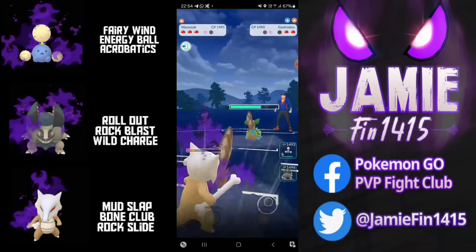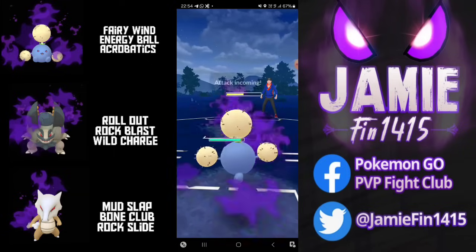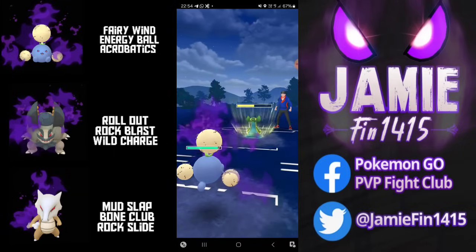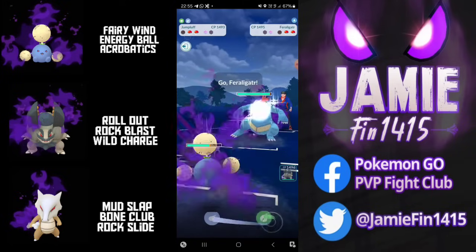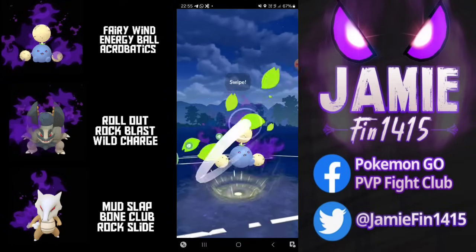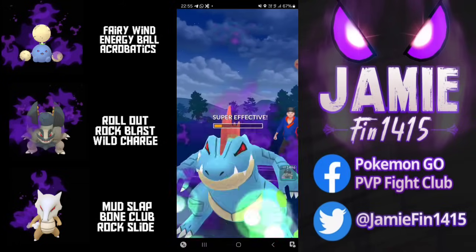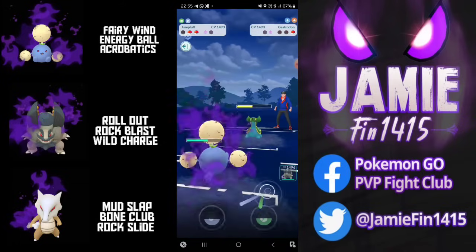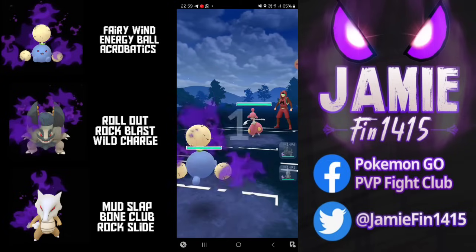Gastrodon is a pretty bulky Pokémon and the Bone Club buff is coming in clutch — we managed to get it down below half health. To be fair we didn't need to chip this thing whatsoever as Energy Ball would be one-shotting it from full health. The opponent sends out Gator. We look to force the final Protect Shield with the Energy Ball. It looks like the opponent tried to call the Aerial Ace bait but we're not baiting — GGs to that opponent.